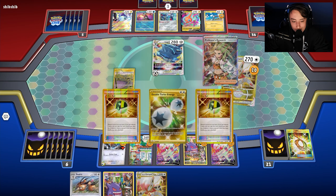We go for Zoroark and Manaphy. We grab Gengar using Squawkabilly's ability, attach just to be safe, put down Gapejaw Bog. We draw into a fantastic hand — Switch among everything else, plus Doduo so we can put two down.